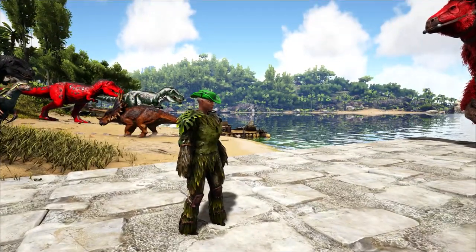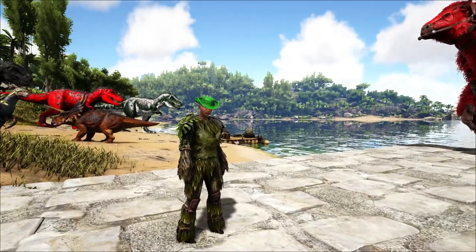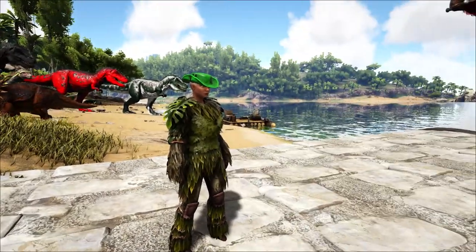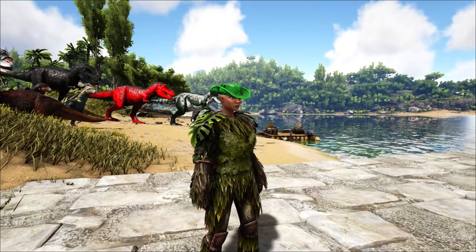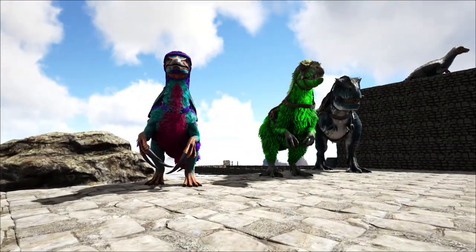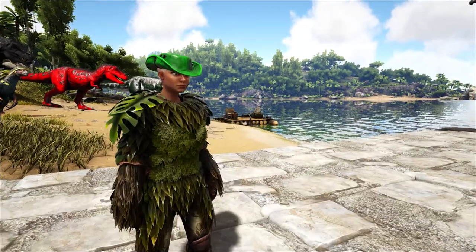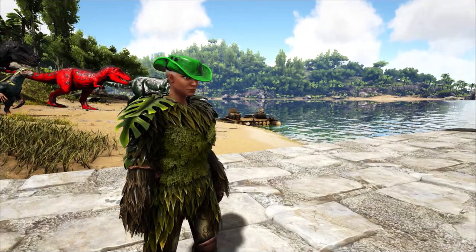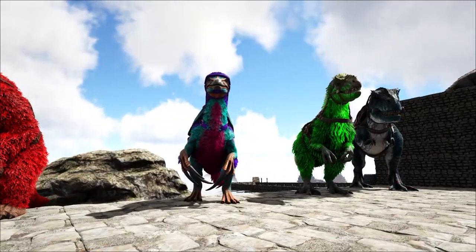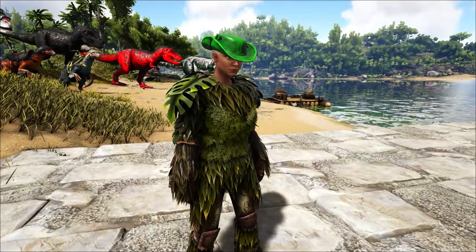We could have easily stacked more mutations with the Megatheriums - these were just a late comer and we just didn't get a good enough saddle blueprint for them. The intention was to fight each of the Island's bosses with a different type of creature, and we did that because in the end we did beat the alpha Broodmother with Megatheriums. It's like you've said a number of times through this playthrough - it's random on what you're going to get, both in terms of the saddle. A lot of people say 'what's the best option to fight this or that' but every time you play ARK it's random.